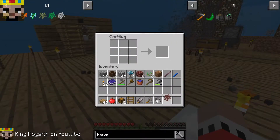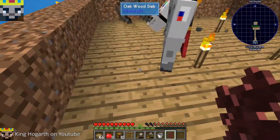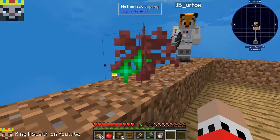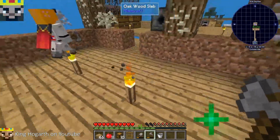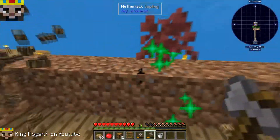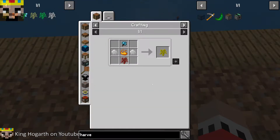We're adding weird stuff. I need bone meal because I want to make - why isn't the netherrack growing? We don't need netherrack anymore. Why are we growing it? Oh, for glowstone. So we need emerald saplings which require the slimy saplings.